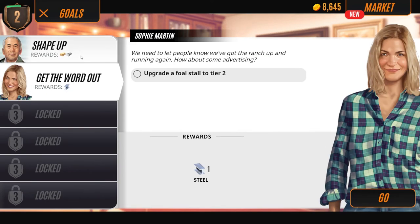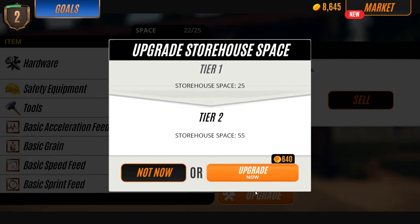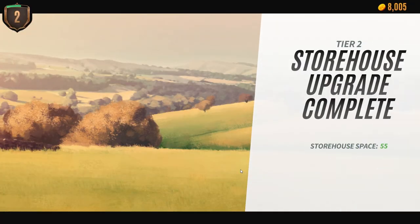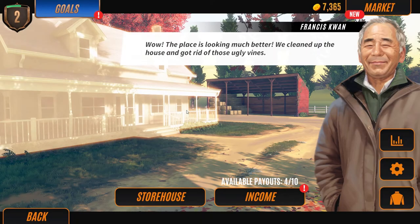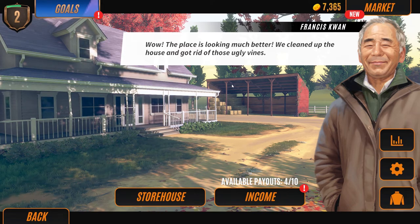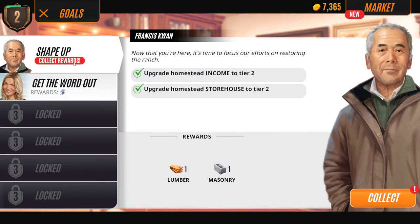We have two more upgrades in the story. Let's go to the homestead and try to upgrade it. Let's go to the storehouse and upgrade it - now we can upgrade to 55 storage spaces. We also need to upgrade our income, which will cost 700. Our farm is looking very beautiful - a little storage area, the house is looking nifty. We're going to leave the income for now. Let's collect these goals.